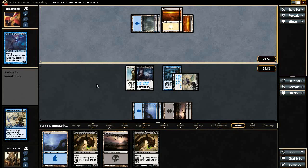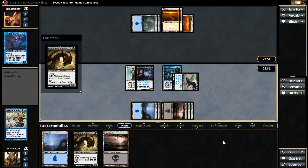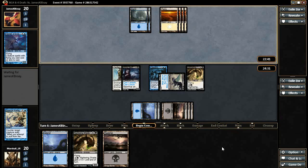Wow, he looks like he's on the control plan as well — he's just locked down two two-power creatures here. So let's run out Nightwing Shade. This should benefit us, as the Divination we have plus the bombs — Sengir — and particularly the Colossal Whale should be good against him.